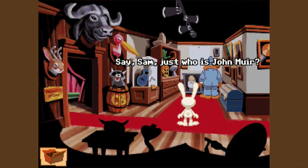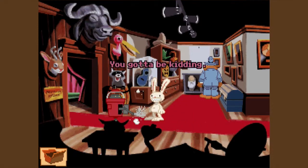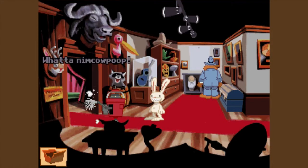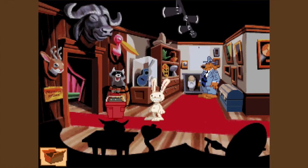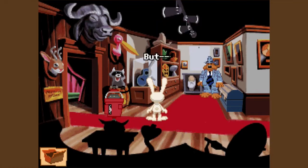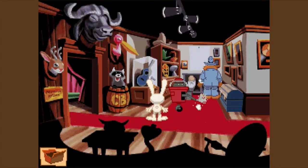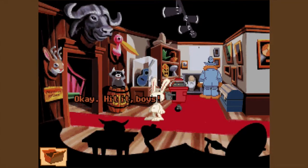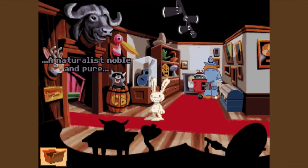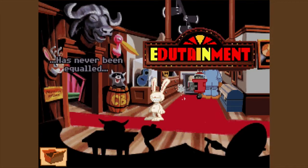Say, Sam, just who is John Muir? No one knows. Who's John Muir? Hey, guys. This dope doesn't know who John Muir is. You gotta be kidding. What a maroon. What a nib cow poop. Sam, the dead animal heads are talking to me. Where? Up there. Oh, joy. You really shouldn't tell fibs about dead animals, Max. Stop bugging me. I'm admiring this portrait of John Muir. But who's John Muir? Do you really wanna know? If you'll stop talking, sure. Hit it, boys! It's a song. There once was a man named John Muir. A naturalist. Noble and pure. His love for all beasties. The most and the leasties. Has never been equaled.